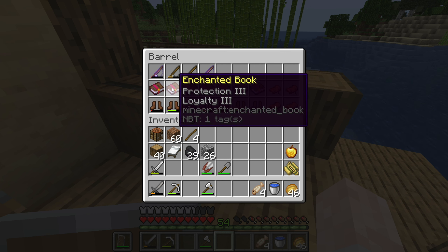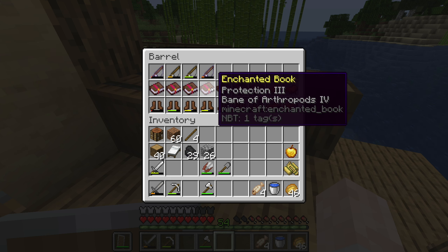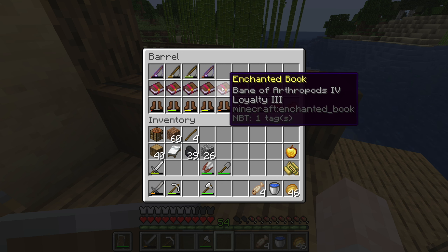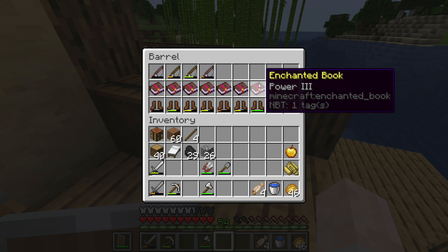We got these enchanted books: Power 3, Protection 3 — really good. In Loyalty we have a very unique book: Frost Walker 2, Protection 4, Loyalty, and Quick Charge. We can use this on boots — Frost Walker is a treasure enchantment and Protection 4 is good. We also have Projectile Protection. We haven't found a spider spawner yet. I'll keep Protection 3 since it's not the maximum. We have Loyalty and Bane of Arthropods — fortune 3 I'm definitely going to use.